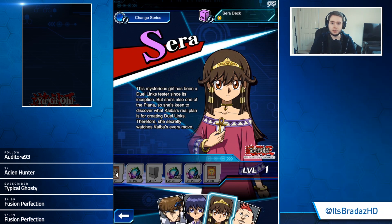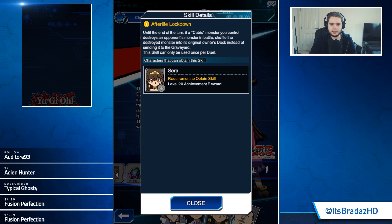Afterlife Lockdown is the last unique skill. Until the end of the turn, if a cubic you control destroys an opponent's monster in battle, shuffle it into the owner's deck instead of sending it to the graveyard. Once per duel. I don't think that one was leaked — I feel like it's a new one. It's a very specific skill we aren't going to use right now because we don't have any cubics apart from one of them, so there's no real point using it.